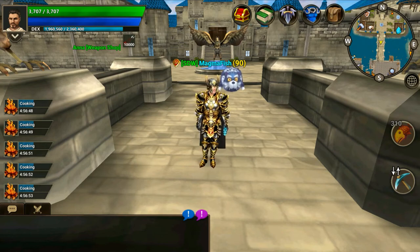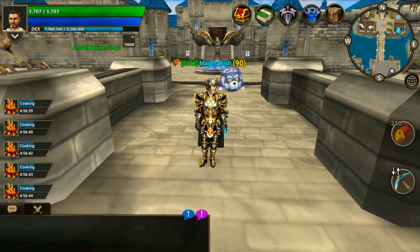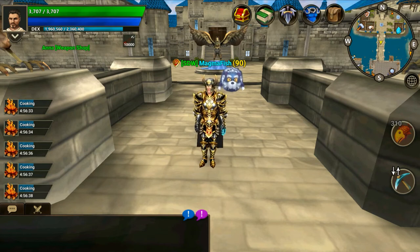Each skull status has its own duration: gray is one hour, orange is 12 hours, and red is 24 hours. You cannot decrease this in any way — you must wait until the time has expired. Like immunity, you must be online for this counter to go down, so you can't just log off the game and come back ready to go.